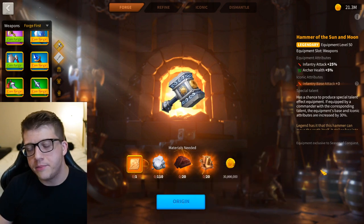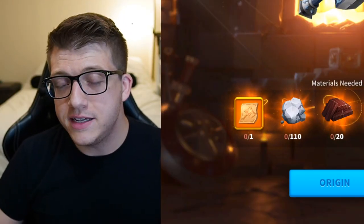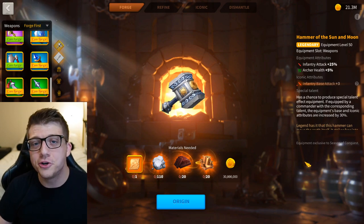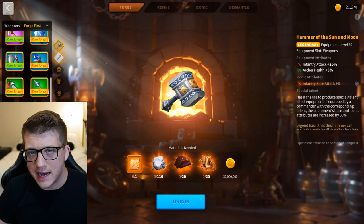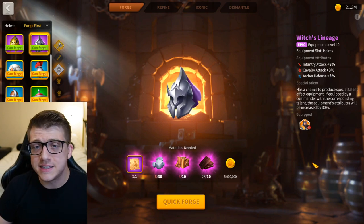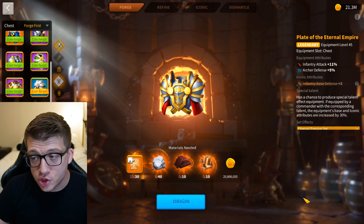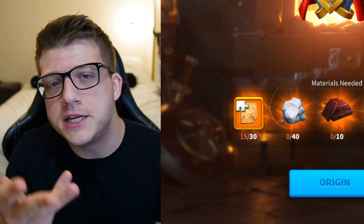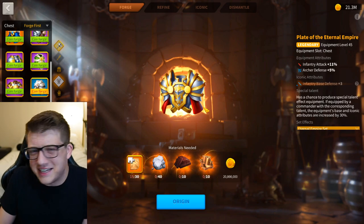Now let's talk about equipment. We're optimizing for attack, so you're going to have to special talent all of these for leadership because Lu Bu is the primary. That means you would have to craft a Hammer of the Sun and Moon with a leadership talent — just saying that out loud makes my skin boil — but technically that would be best in slot for infantry attack, giving you 32.5% extra attack with the talent. We would use the Witch's Lineage helmet with the special talent to get 10.5% infantry attack, since there's no legendary helmet that gives more than that. For the chest, we'd craft the Plate of the Eternal Empire, also for infantry attack, talented for leadership, giving you 14.5% extra infantry attack.